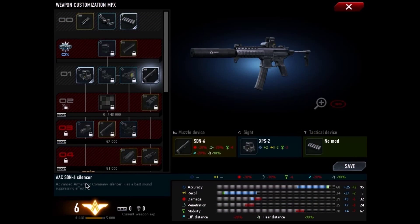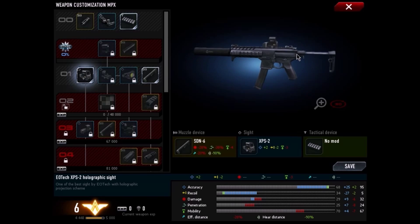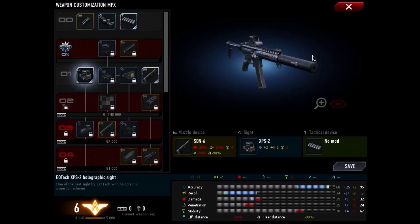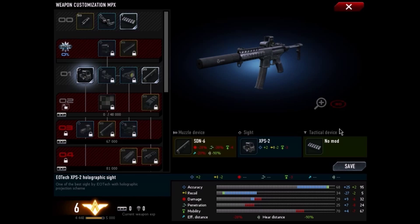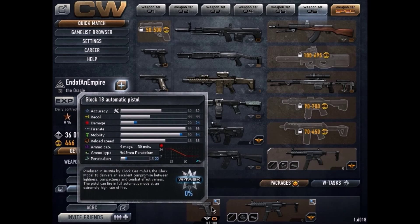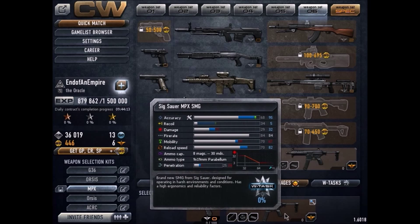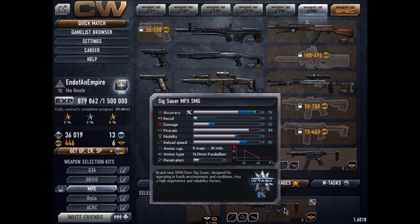For attachments I'm going to be using the SDN6 silencer and the EOTech XPS2 holographic sight. That should keep us off the mini map and give us some interesting gameplay. For secondary we're going to use the Glock 18 fully automatic pistol.